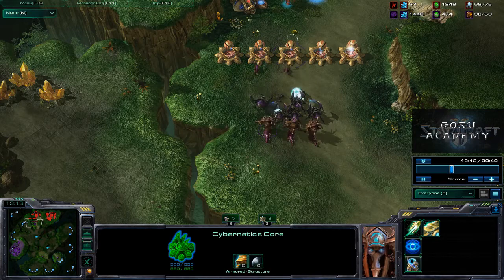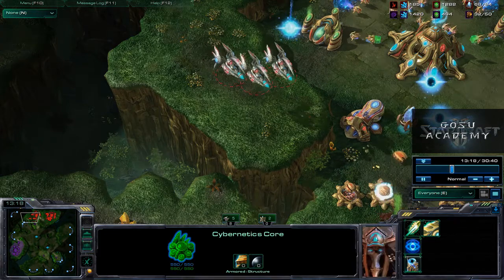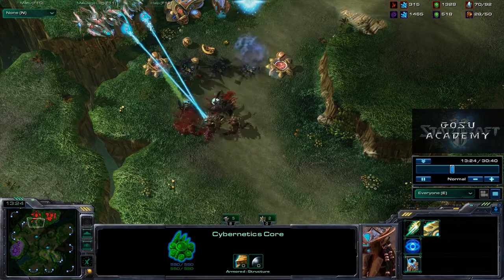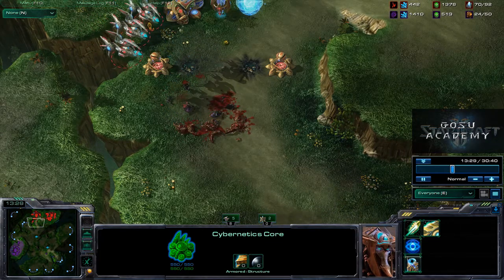At this point in the game, we actually have three void rays standing by. We don't know where they are — the pilots are sitting on their hands. They'll eventually get in here, and we're not loading up on cannons because we need our money for other things. We're using void rays to help defend the entrance, and they will clean that up. We'll rebuild some cannons.